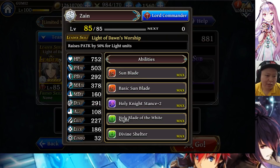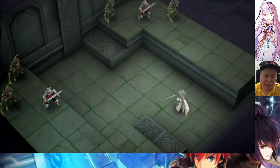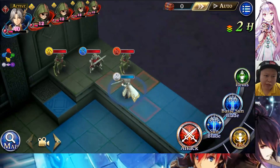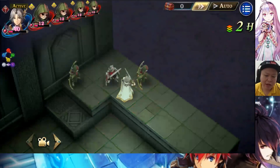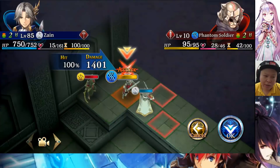Zain has a P attack plus 50 leader skill, so his team's attack will be very high. I equipped Gilgamesh gear, so his attack is 500 and he also gets the damage boost from the slash damage boost. His normal attack damage is 1197 — definitely higher than Yauras' normal attack. Divine Blade inflicts light physical damage low and raises his own slash attack for 3 turns. After the boost, the normal attack damage is 1401 — the damage boost is around 20 percent.